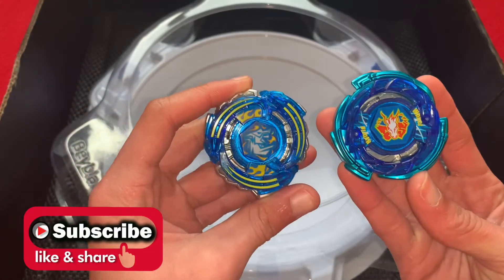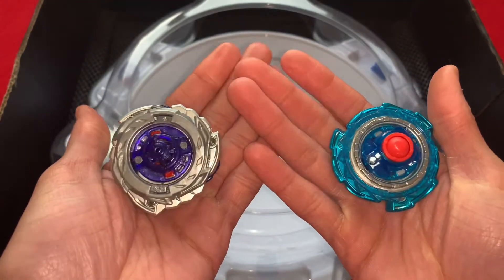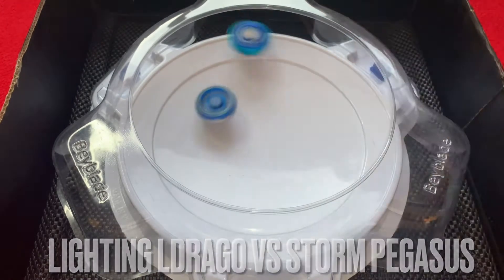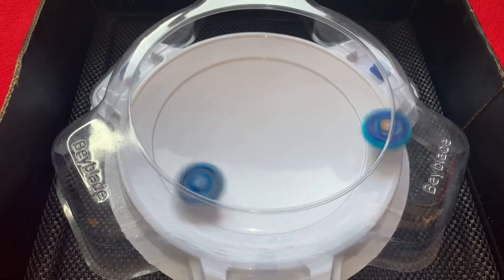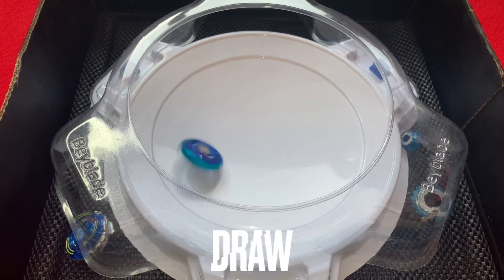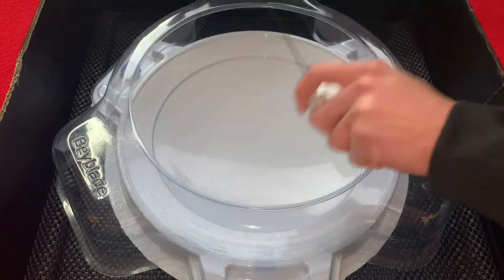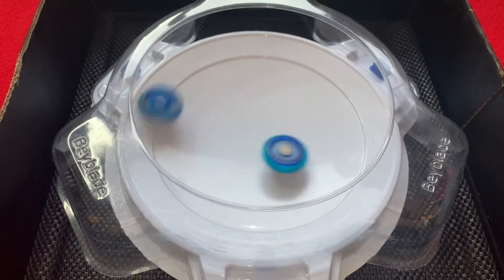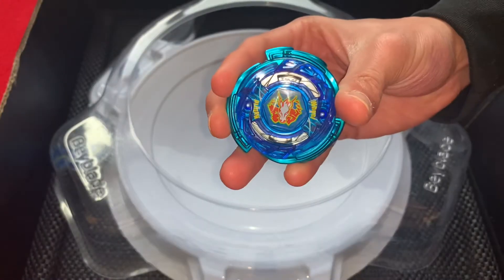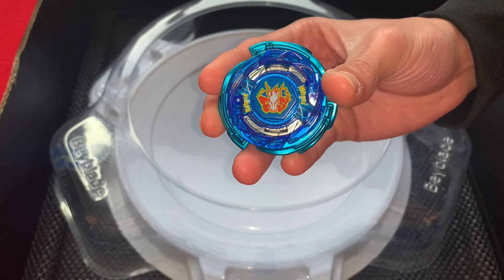Here we have the beys all put together — blue Lightning L-Drago versus the Stardust limited edition Storm Pegasus. It's attack versus defense. Let's see how it goes. Three, two, one! Wow, okay, that first round was crazy. Three, two, one! That just shows that Ginga is stronger than Ryuga in Metal Fusion — if you've watched the episode you know that last battle was crazy.